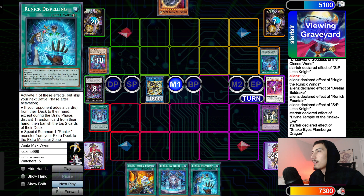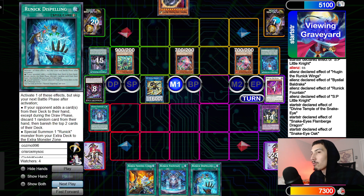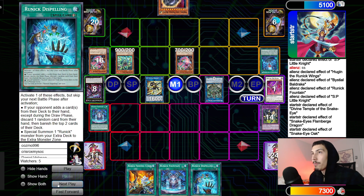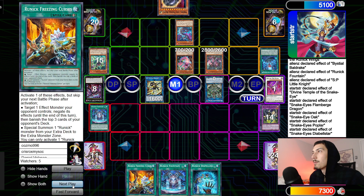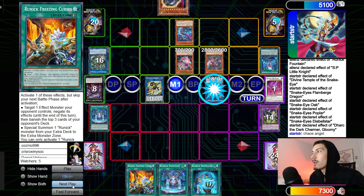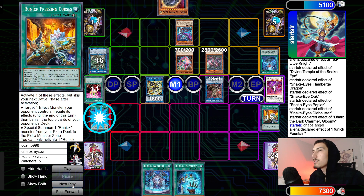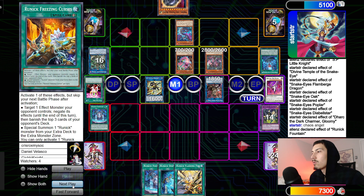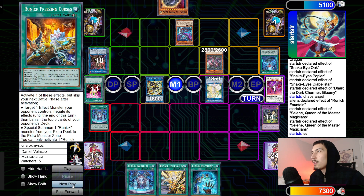They draw Droplet for turn. Droplet sends Flame Bridge, negates SP. Flame Bridge effect reborns Oak, reborns Poplar. Oak reborns another Poplar. Turn Poplar into Anima. Poplar effect scales Snake-Eyes Diabellstar, Diabellstar scales Flame Bridge Dragon, summons itself. Turn Anima plus Oak into Dark Charmer. Dark Charmer effect takes Chaos Angel — or attempts to — they chain Freezing Curses, negate, banish three. Fountain draws one — draws Flashing Fire. Let's go. Make Selene, Selene effect reborns, summons back Valor.